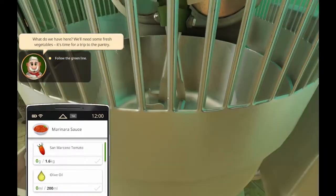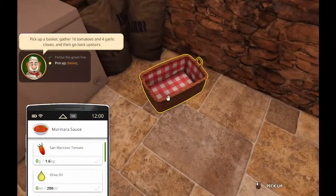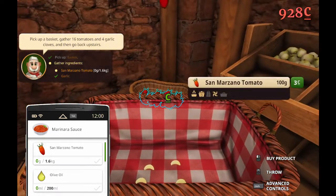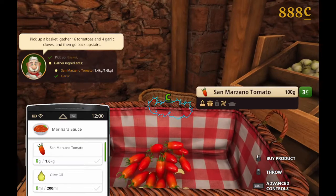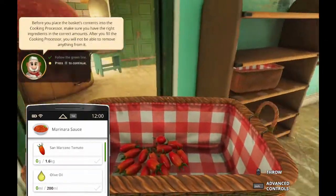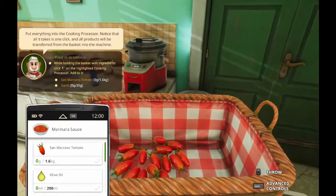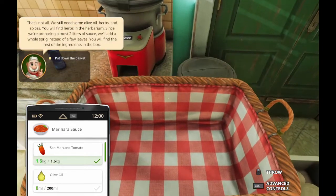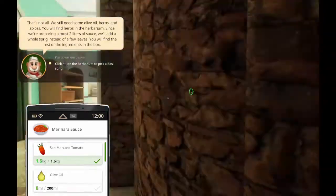The dough seems to have vaporized - ah yes, the ideal circumstance. Pick up a basket, 16 tomatoes, and four garlic cloves. I can do that. San Marzano tomato. I feel like this pizza expansion is going to be a lot harder than everything we're normally used to, but it's also going to be really, really fun in sandbox mode. Cooking processor - where is that? This is the cooking processor. And there goes everything one by one.